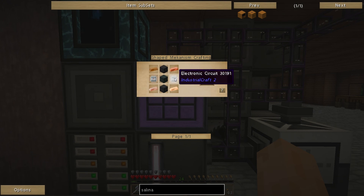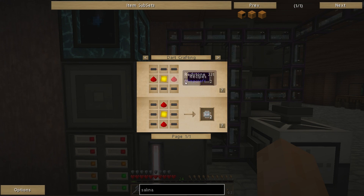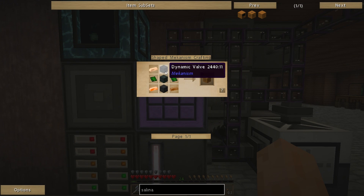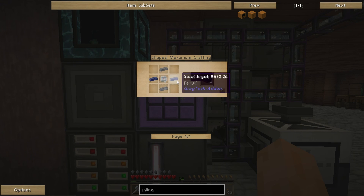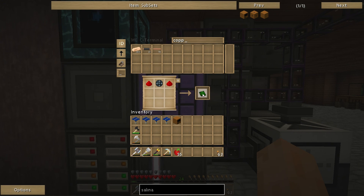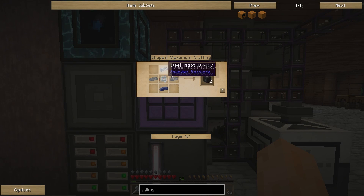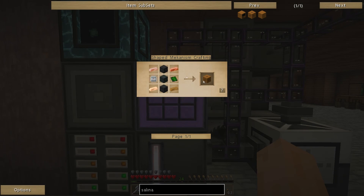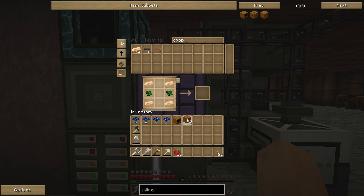Next we need two salination valves. We need four control circuits and two steel casings for the two valves. I also need some more circuits by the looks of things. One control circuit makes two valves — which is quite cool. So we need two more valves. What else do we need? Just lots of steel. So we need four valves altogether. And then we just need a load of copper. That should be all we need for the salination valves.